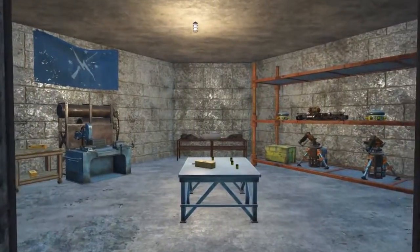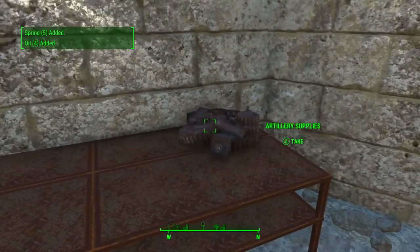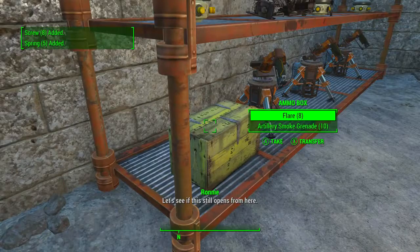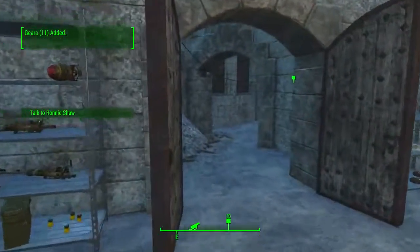Once in the west bastion, head straight up the stairs and follow the hallway around to the armory door. Once inside, head to the workbench at the back of the room, grab the artillery schematics, grab the artillery supplies, and importantly, in the ammo box on our right, grab the artillery smoke grenades. Once we've grabbed all of those items, head back to Ronnie Shaw.